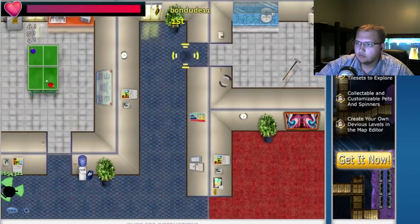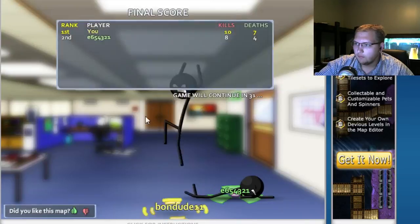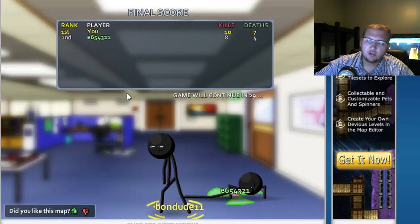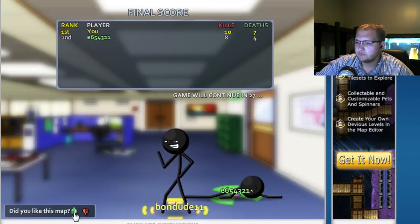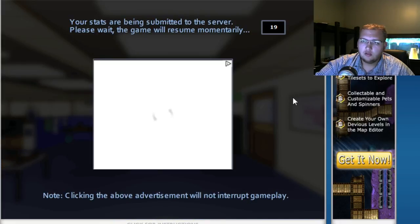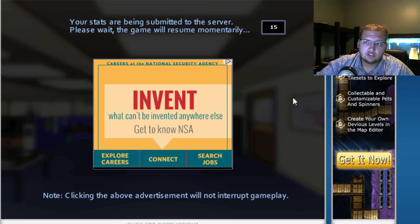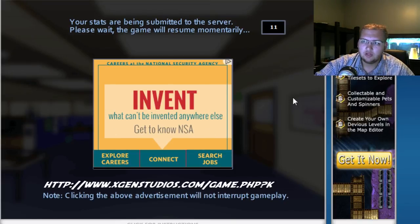That was close. All right, I got this. While this round ends — thank you all for watching. Hope you enjoyed it. If you did, remember to slap that like button for more Stick Arena Dimensions. Check this game out — it's XGenStudios.com slash game.php question mark keyword equals Stick Arena.